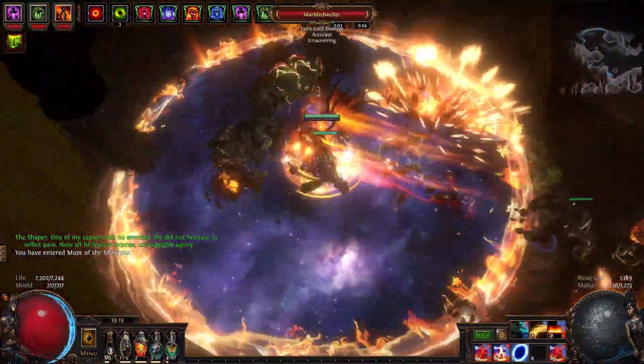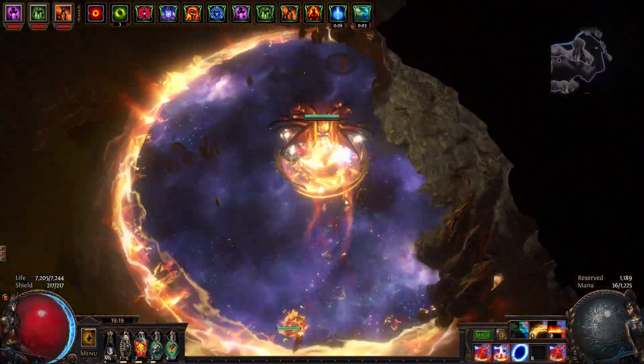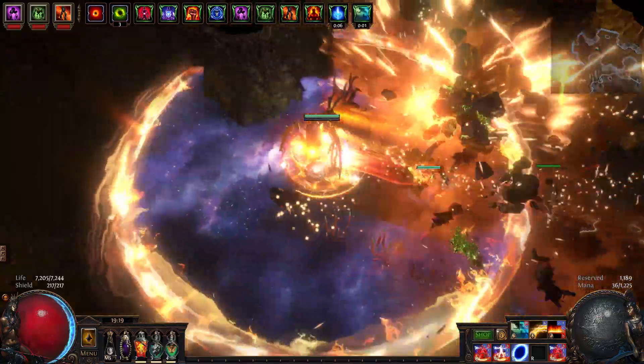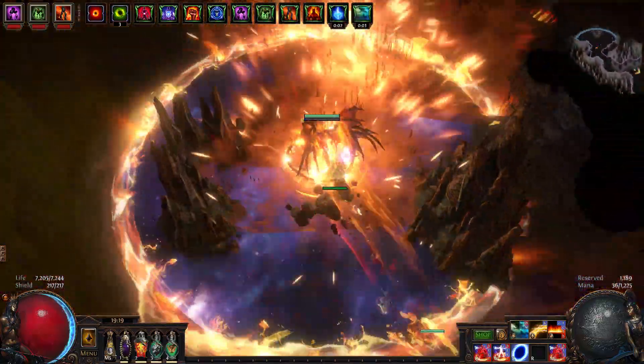First and foremost, we are using the Spare Herald Effect MTX on Herald of Ash to get these shiny explosions. I just wanted to put this out there since I know most of you are going to ask me about it in the comment section, so there you go.